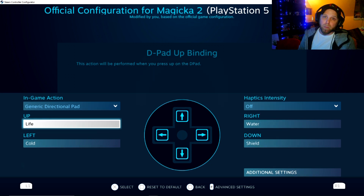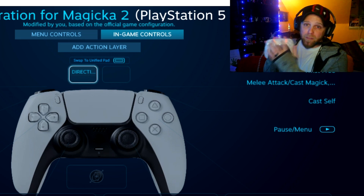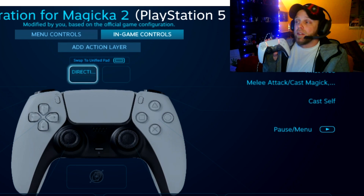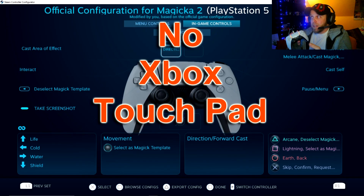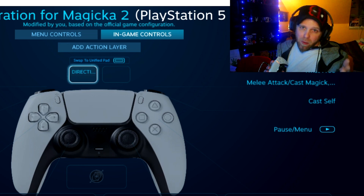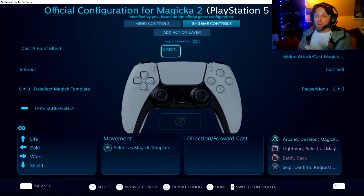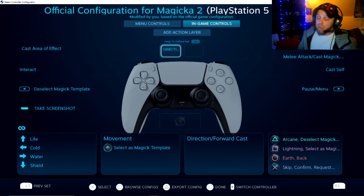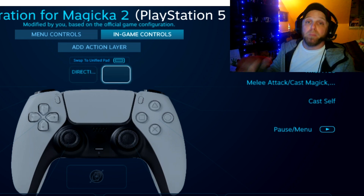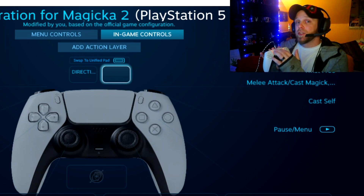Once you have that all set up, hit Circle or Back. Now, the next important thing is specific to having a PS5 or PS4 controller because it has the touchpad. Unfortunately there's no perfect workaround — you just won't be able to look at the spells on screen. You're gonna have to write them down and memorize how to revive your teammates. You may need a sheet of paper to help you remember. Make sure one touchpad option is left blank — leave one blank because it makes it easier on the controller so you don't have two features running at the same time.